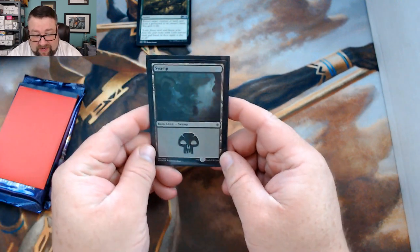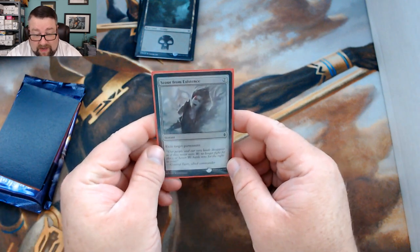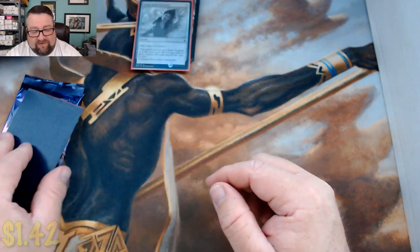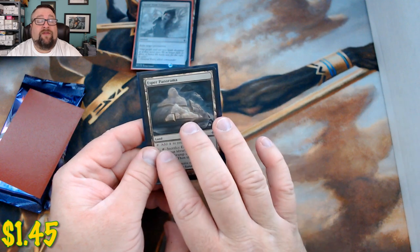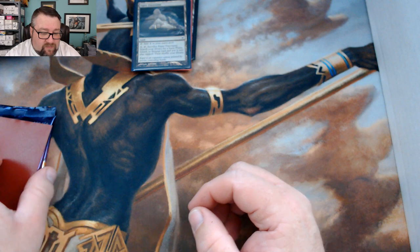For a random foil basic you get yourself an Ixalan swamp, followed by a Scour from Existence — nice little foil. For the common or uncommon slot we have the Esper Panorama. I'm not sure where it's at price-wise; if it's not over a buck we'll go ahead and replace it.